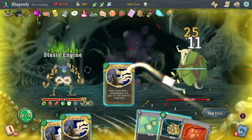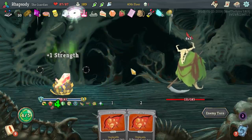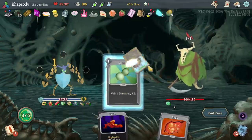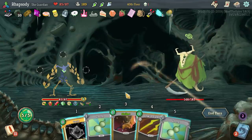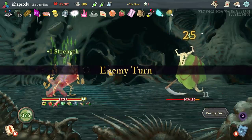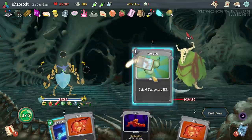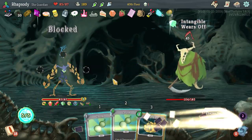Three copies of Stasis Engine no longer makes sense unfortunately for us — I was really hoping that was just gonna be insane. I actually have to rest now to get the Runic Decahedron back active. Alright — thorns is not a thing that you can play against the Nemesis, because the Nemesis becomes intangible before it attacks you and loses intangibility after it attacks you. That has been confirmed to be a bug a very, very long time ago, but it's still in the game.